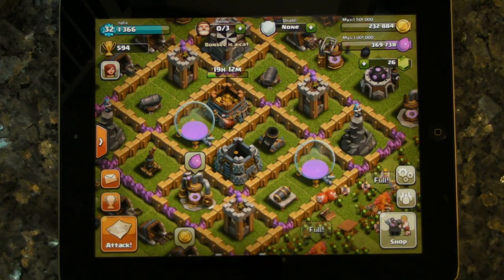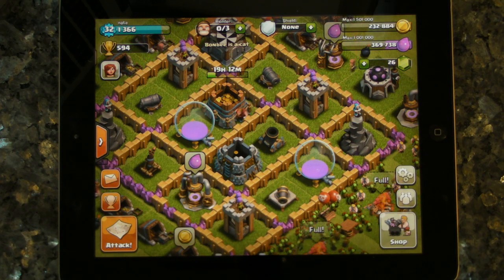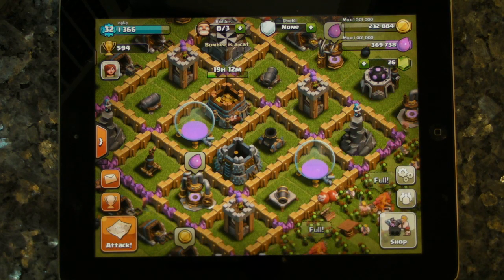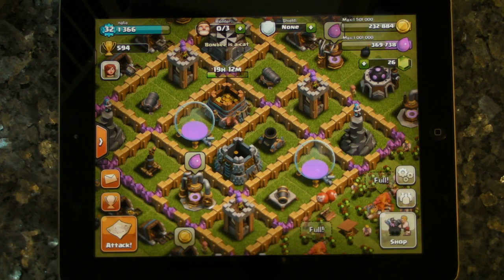First, you've got to think: what's the most important thing you're trying to protect? Are you trying to protect your cups or are you trying to protect your gold and elixir? Because there's really no point in trying to protect both — it's just too much to defend. The biggest problem you have at a low level is that you don't have enough walls to provide a lot of protection that you do with some of the bigger bases.